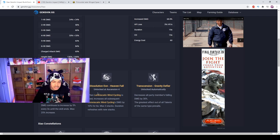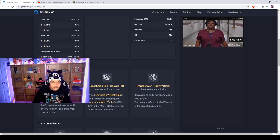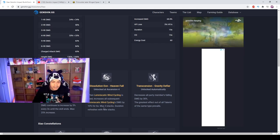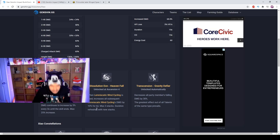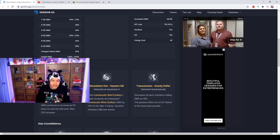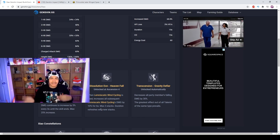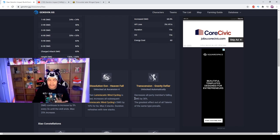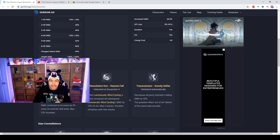His other passive, unlocked at Ascension 4, states that when Lemniscatic Wind Cycling is used, it increases all subsequent Lemniscatic Wind Cycling damage by 10 percent for six seconds, with a maximum of three stacks, and the duration refreshes with new stacks. So you can time your elemental skill uses to maintain stacks and do more damage — this character is going to take a little skill.